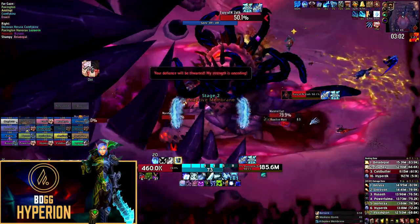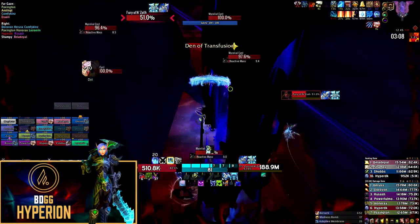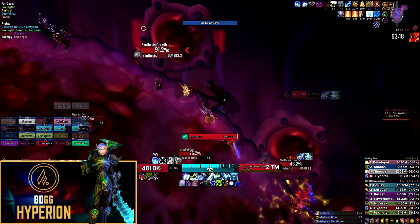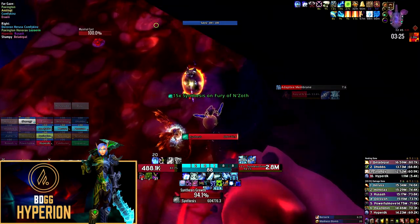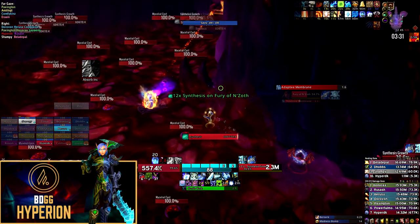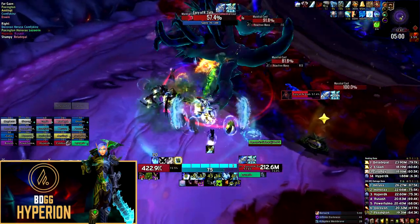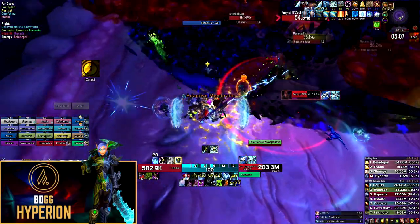As soon as the boss gets pushed to 50.5%, he will phase to Phase 2. Phase 2 is very similar to Heroic — you just split your raid into two groups going left and right, DPSing down all the synthesis growths. However, the big change is that once all synthesis growths are killed, the boss will instantly phase to Phase 3 rather than waiting to be DPS'd to 40% like on Heroic. In Phase 3, the major change is that lines of mycelial cysts will block your raid's path whenever you need to move for Infinite Darkness casts.